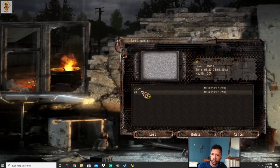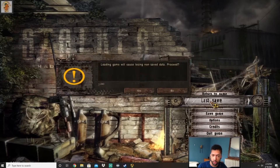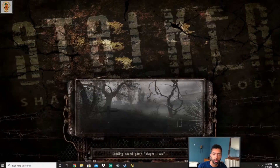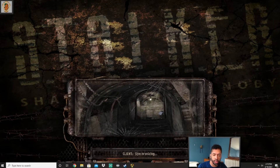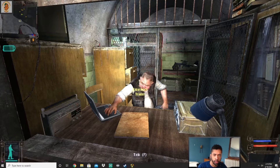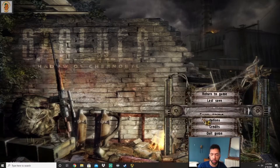I am now confused. Okay, we can load our last save. But now I need to see what the controls are and everything.